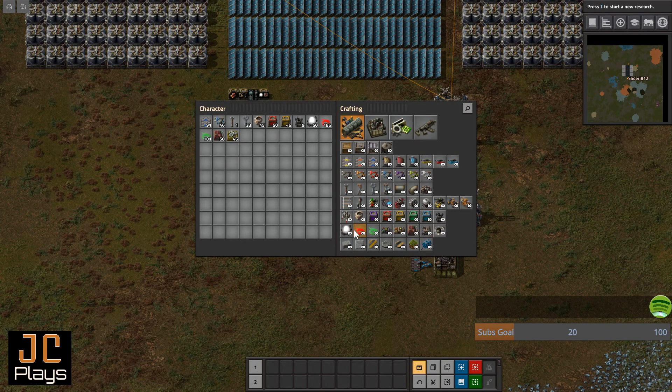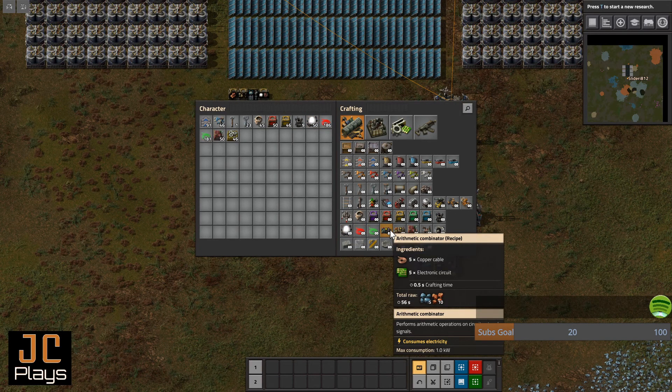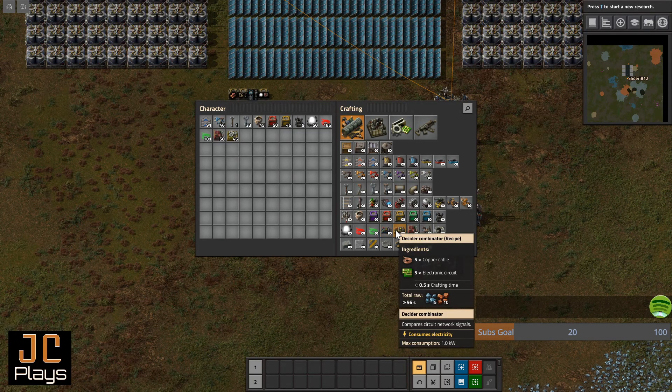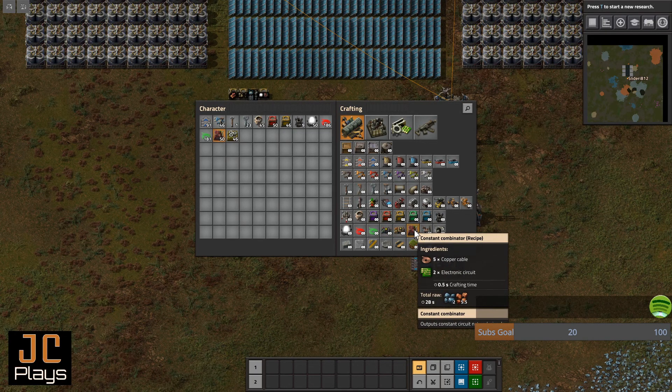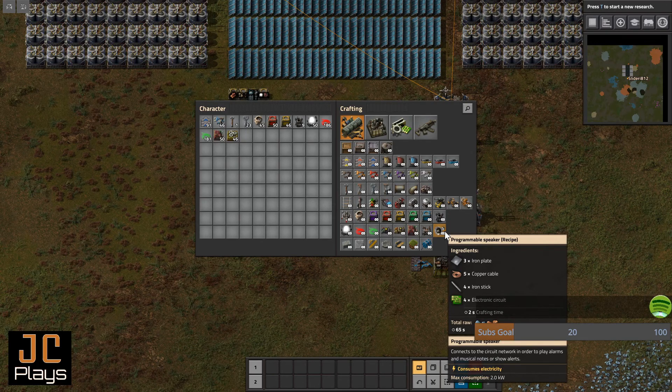...you have this row of items: lights, red and green wire, arithmetic combinator, the decider combinator, and the constant combinator — which is the one we're addressing today. You also have power switches and programmable speakers, which we'll get to all of these.